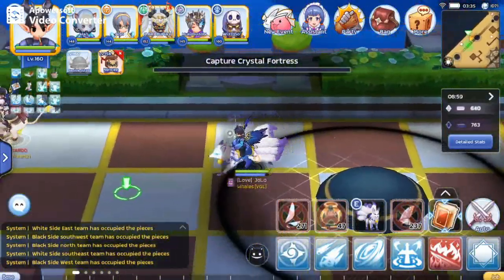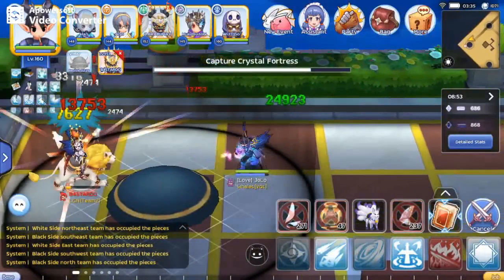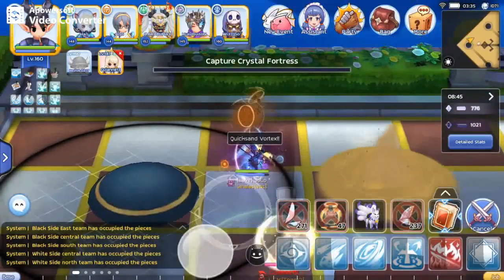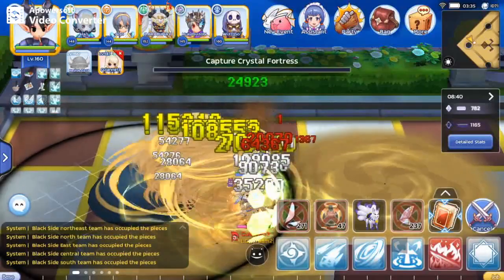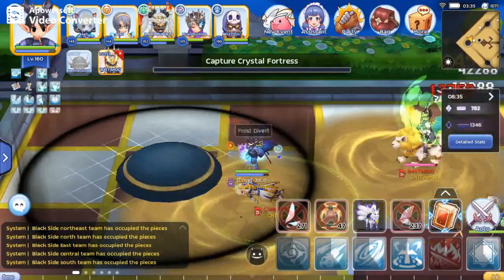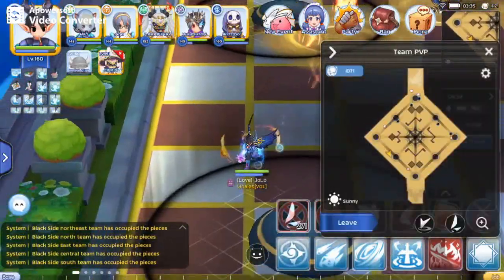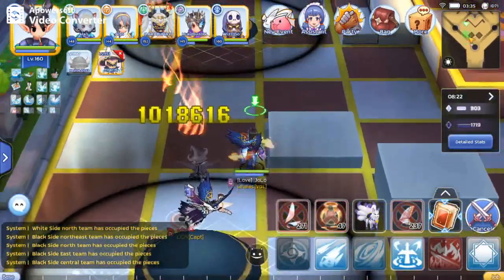This team also knows the strategy, but we have the advantage in firepower. Most of my teammates are at the Dan 1 crystal near the enemy respawn, while I'm focused on killing the stragglers.